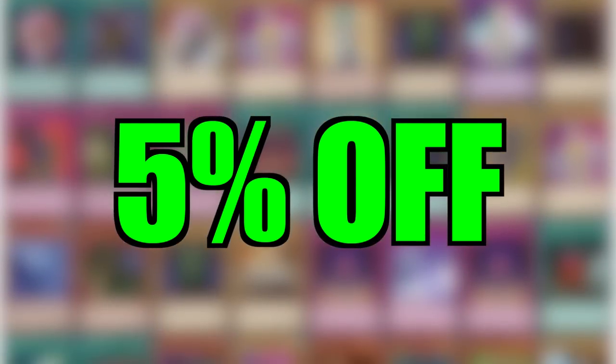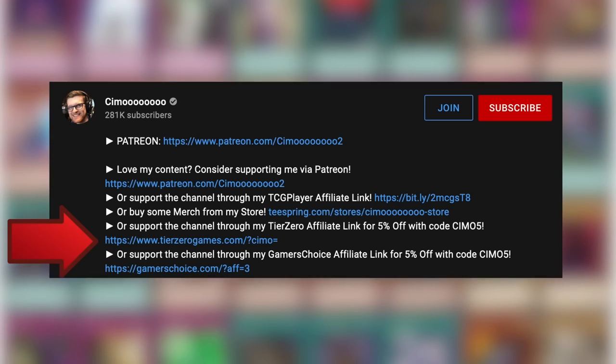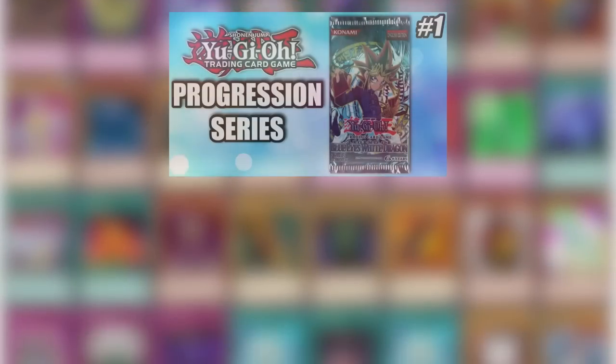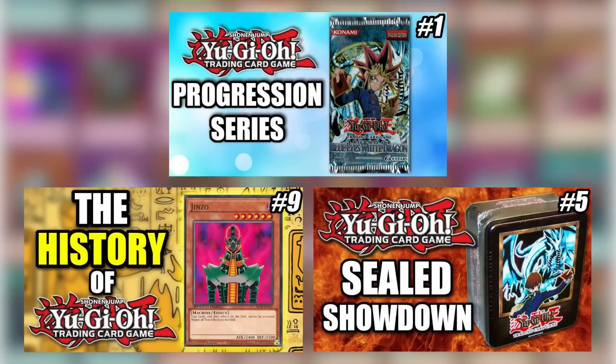If you want 5% off any singles or sealed product, click the affiliate links in the description and use code SEMO5. Clicking the TCG Player affiliate link before you shop helps support us to provide you with more amazing content.